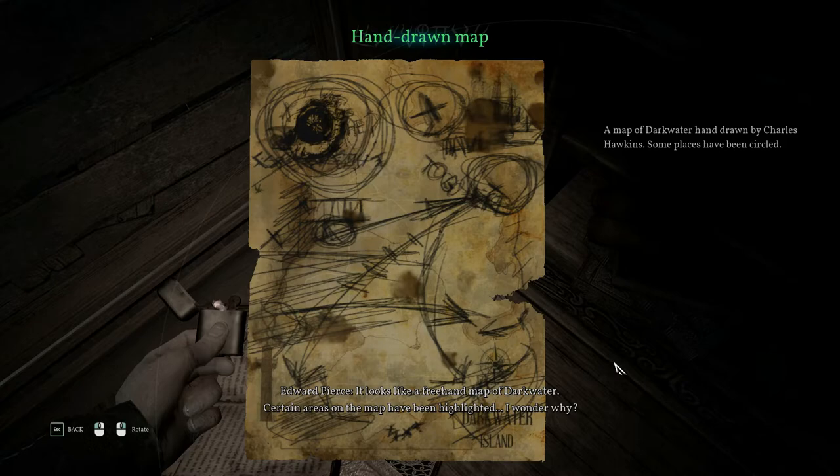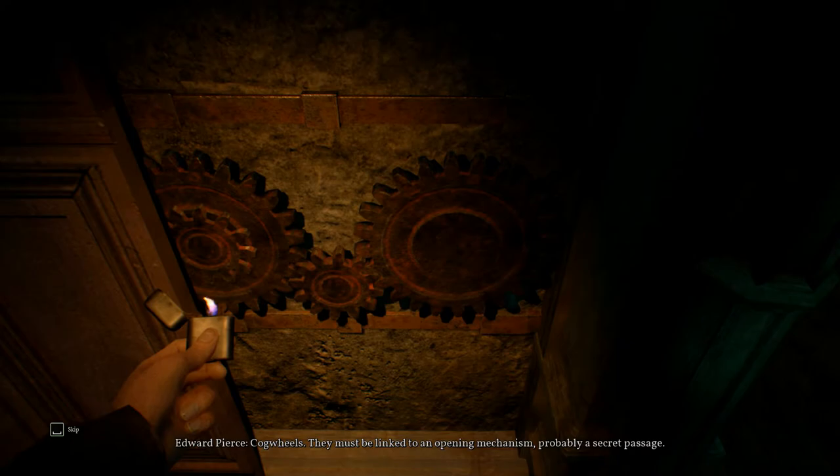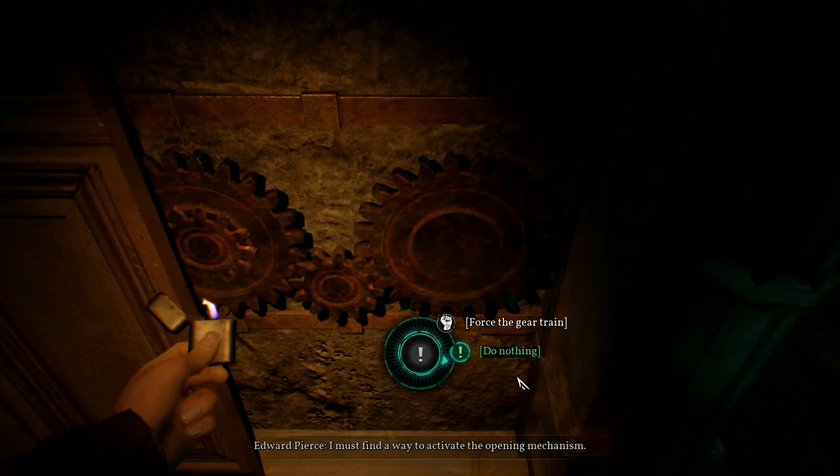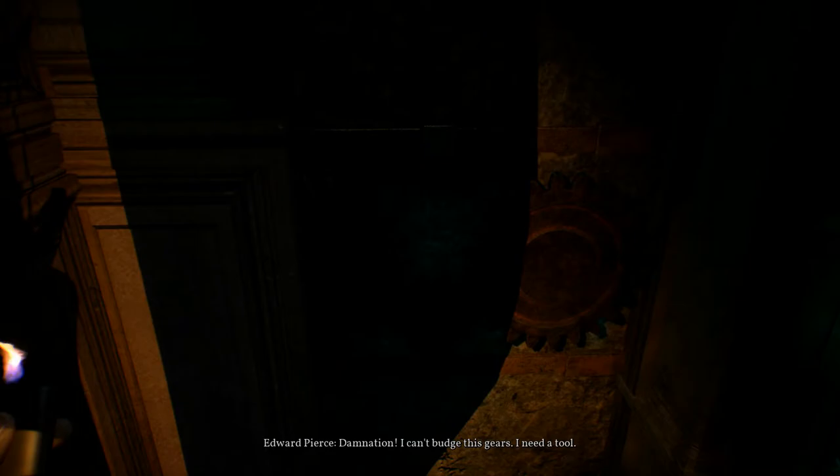I can't really tell — there's the ship up here and it kind of scrambles at this moment. This panel is movable — cogwheels! They must be linked to an opening mechanism, probably a secret passage. I must find a way to activate the opening mechanism. Damnation — I can't budge these gears. I need a tool. So we need a tool. Scratch marks. There's probably somebody looking at all those wonderful books. Seems like this came from a log.